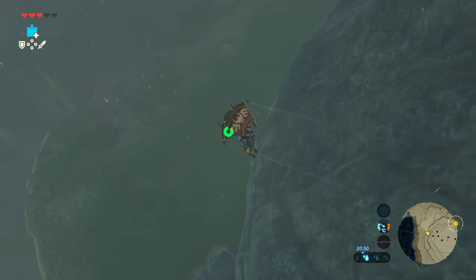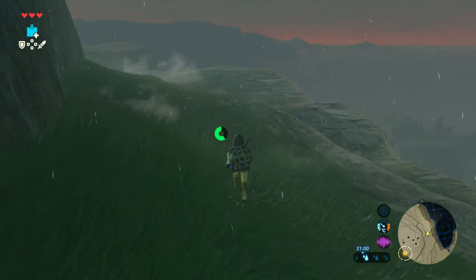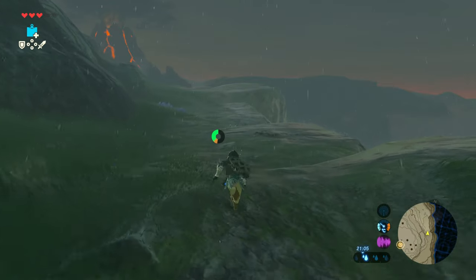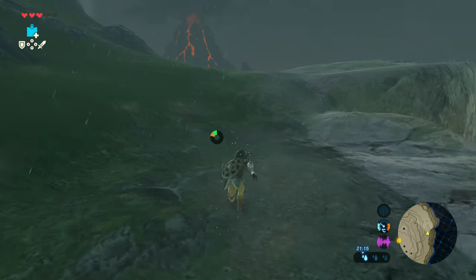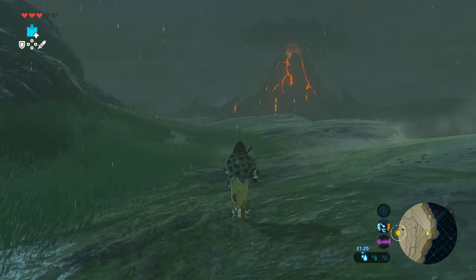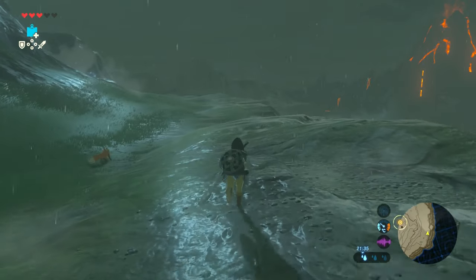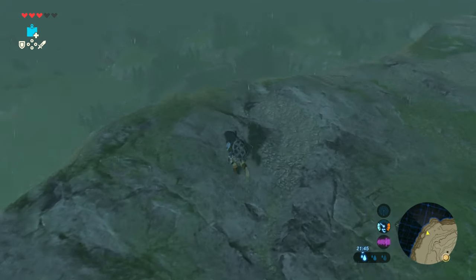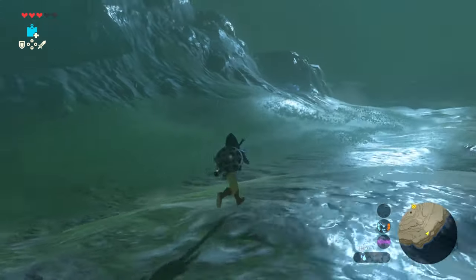I'm just going to glide on down here now, heading back down to the bottom. Once you get down to the bottom you can take on the Vah Ruta Divine Beast, which is the next challenge. But before we do that, we're going to do the shrine back at Zora Kingdom, which is worth doing. So thanks for tuning in guys — I hope that helped you take on that nasty beast at the top of the mountain. If you just stay out of his way he's not so tough. We'll catch up with you next time — don't forget to subscribe to our channel. Thanks, goodbye!